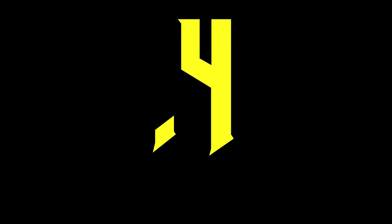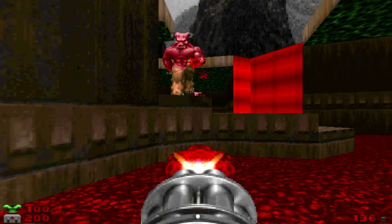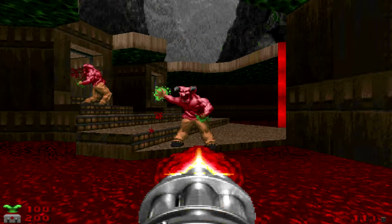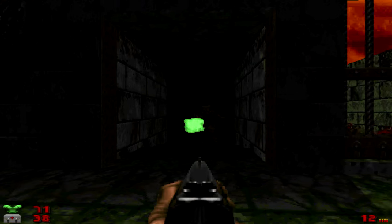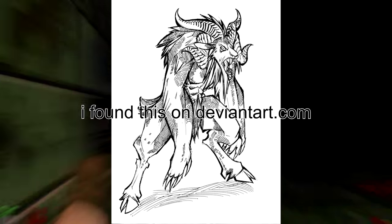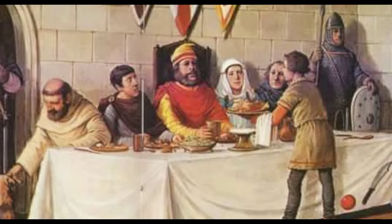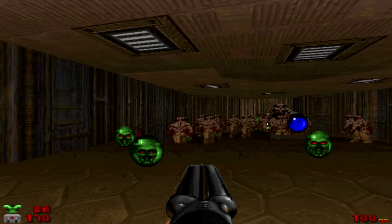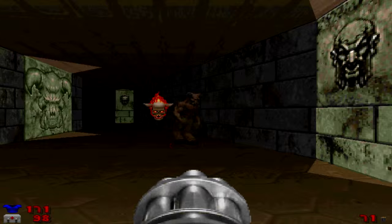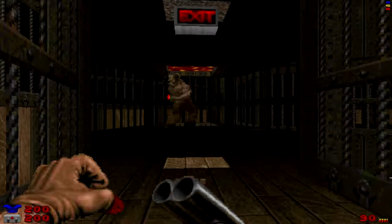Number 4: The reason why I put the Baron of Hell so high on this list is because I absolutely love the design of it. It stays true to the real world idea of demons being associated with goats. In addition, the name is really cool — it implies that Hell has its own nobility system. It's big, it's strong, and it throws globs of acid at you. Their likeness can be found in various objects throughout the Doom series, whether as stone carvings on the wall, or tortured and hung up on a hook by the Cyberdemon. They're not the easiest thing to kill either, unlike its cousin the Hell Knight, which is weaker but found in larger numbers.